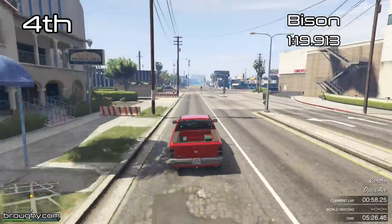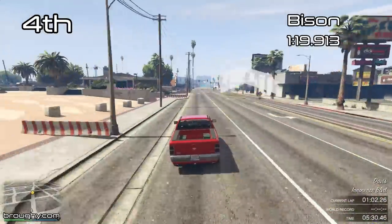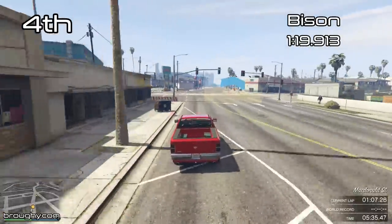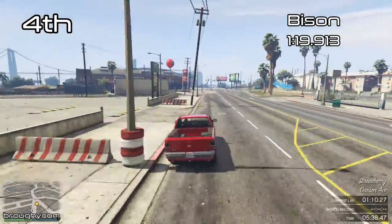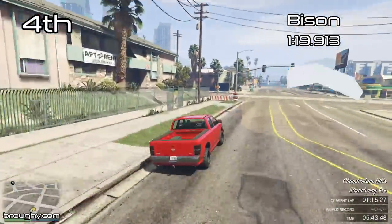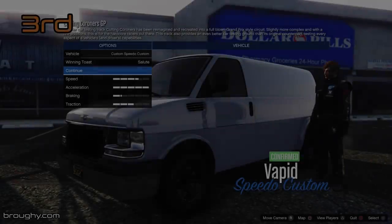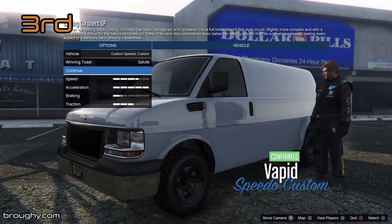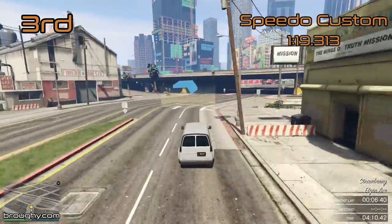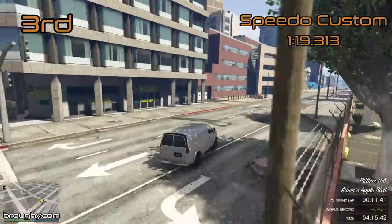The Bison in fourth place always used to be the number one in the Vans class before we had DLC vehicles. It's unclear why the Bison is in the Vans class — that's been a mystery since 2013 — but it's still up there in the top five, just ahead of the Minivan Custom in fifth, which is the Benny's version of the regular Minivan. There's a decent gap from fifth to fourth, and then fourth and third are relatively similar on pace, before another decent gap up to the top two.